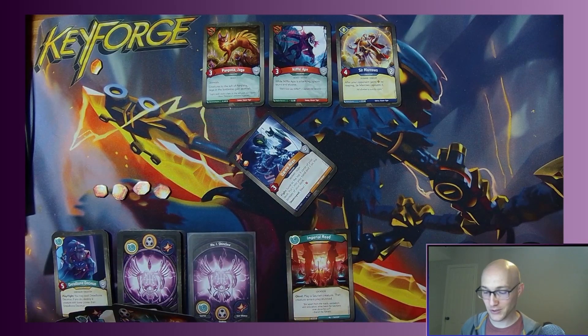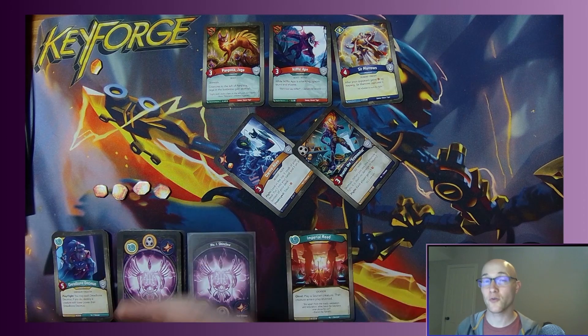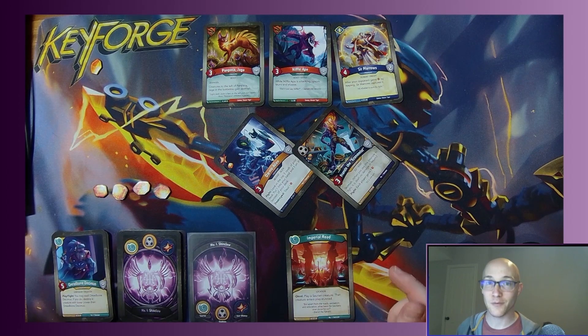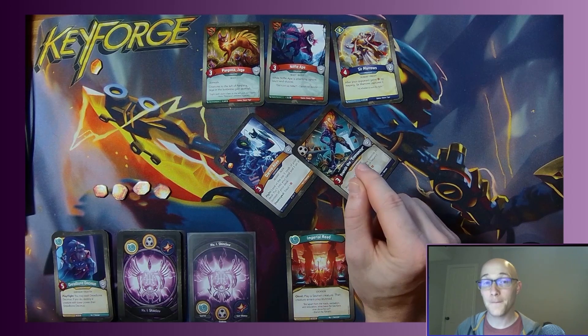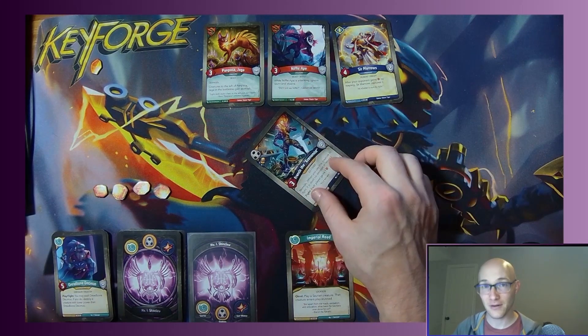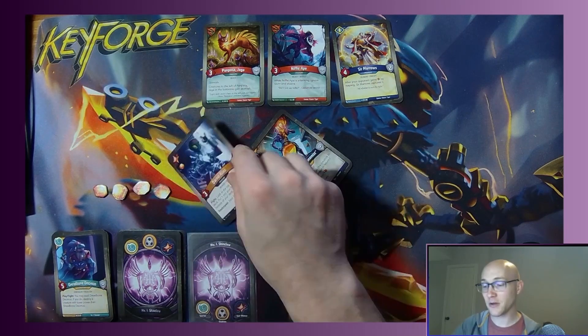Let's look at Francis the Economist with a capture pip. A capture pip on a creature means you capture one amber from your opponent and place it on any of your creatures — it doesn't have to go on the creature that has the pip. But if you have no other creatures, you capture it onto this creature, because the creature is already in place on the battle line before the pips start resolving.